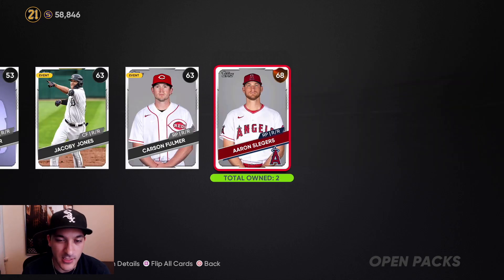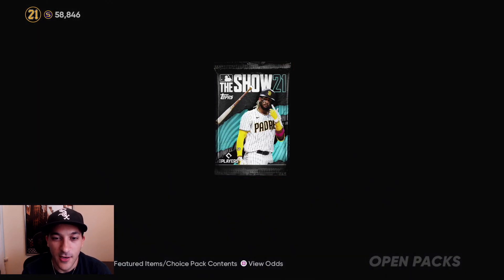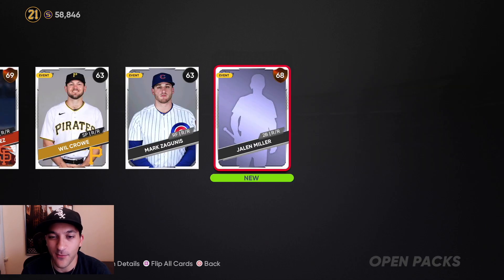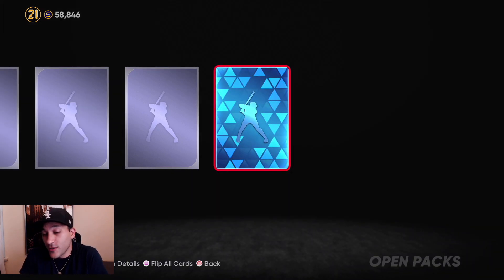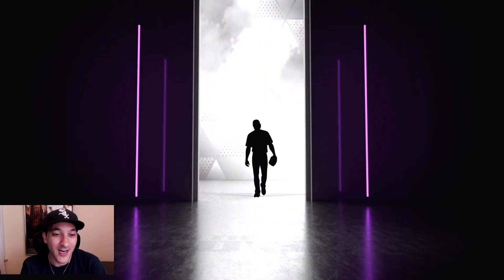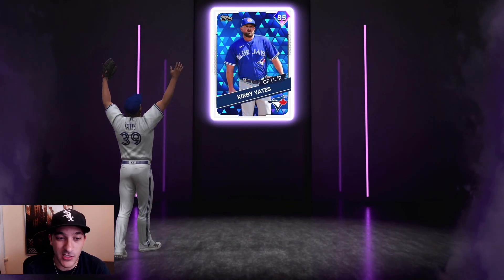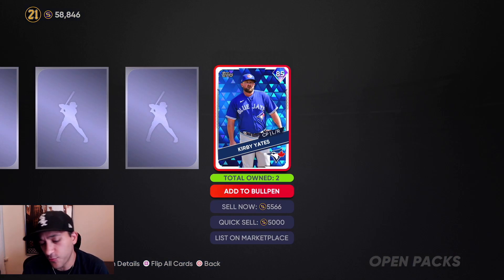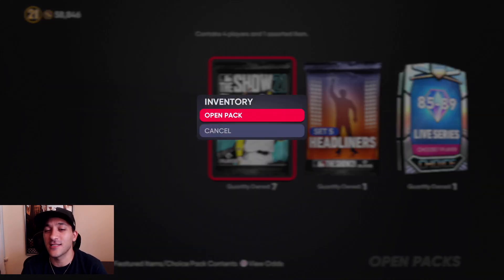With Show packs you don't really expect much, but whenever you're opening packs you're just hoping — and we get a diamond pull! Could it be a nice one? Nope, always a low-end guy. Looks like it could be a Corbin Burns, Woodruff, or Yates — okay, Kirby Yates. I mean Yates works too. He's like a 5K card, but it's a diamond pull and that's extra stubs, so that's kind of why we do all this.